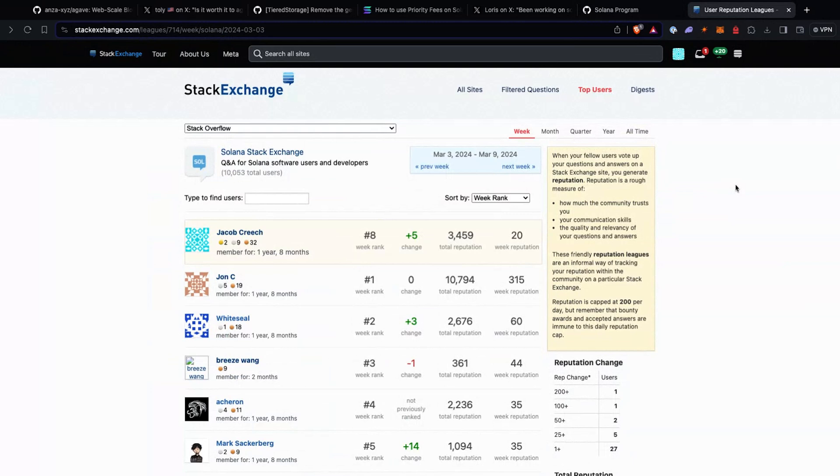Moving on to this week's Stack Exchange User Reputation Leagues. The top people this week were John Whitesill and Breeze Wang. If you don't know about Stack Exchange, it's a place where you can help out developers learning how to build on Solana — not just the one developer asking, but all future developers Googling that question. It accelerates the development lifecycle for everyone. If you're interested in helping out, the simplest thing you can do is just upvote good questions and answers. You don't even have to answer questions — just upvote, and it helps move the space forward.